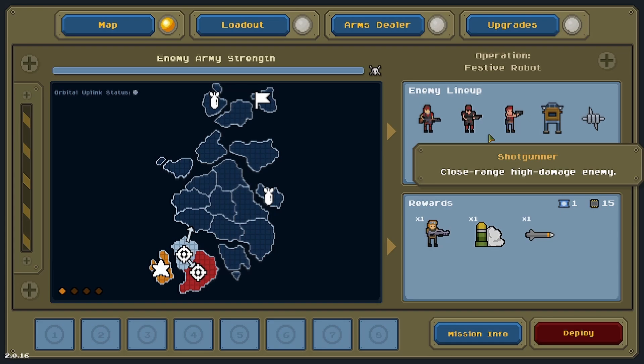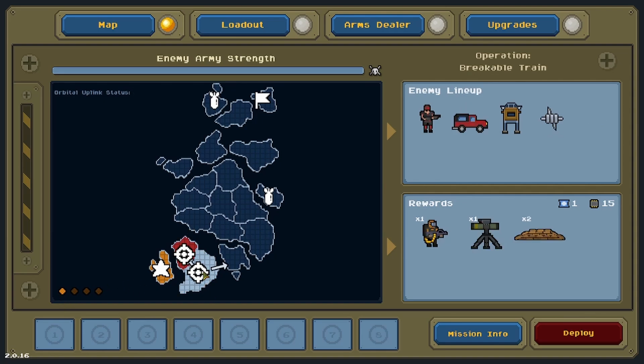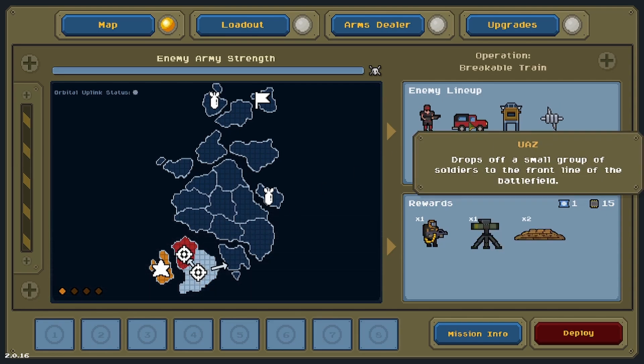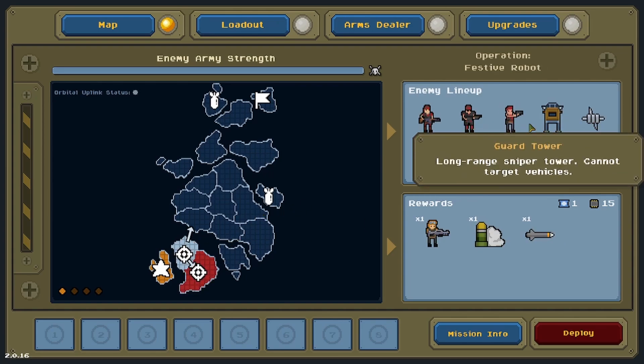Welcome back to another episode of Yavin Plays War Pips. I am your Chief Entertainment Officer Yavin 900, and we are picking up where we left off — we just conquered our first island and are about to move on. We've got two choices here for this island. Both of them have barbed wire and guard towers.